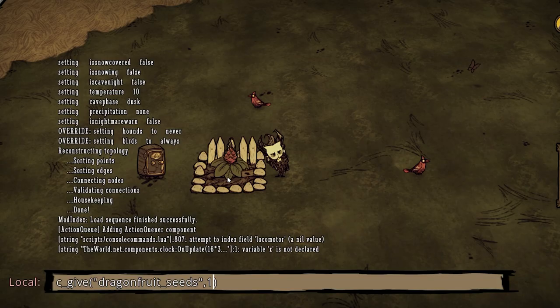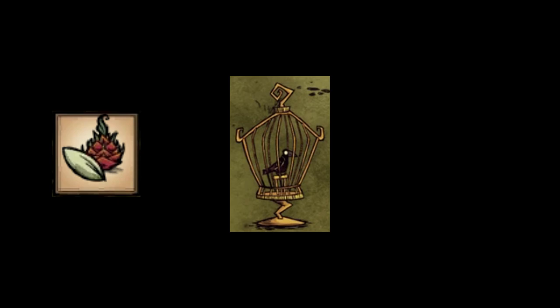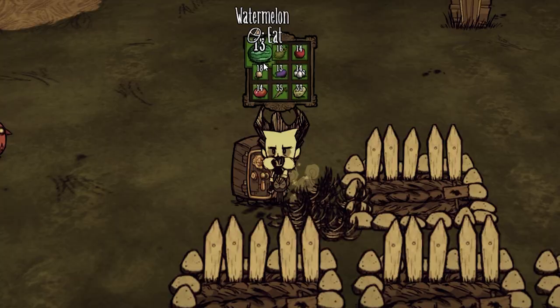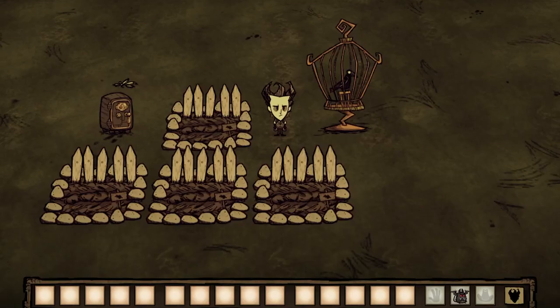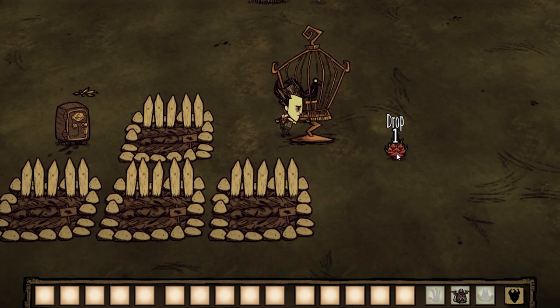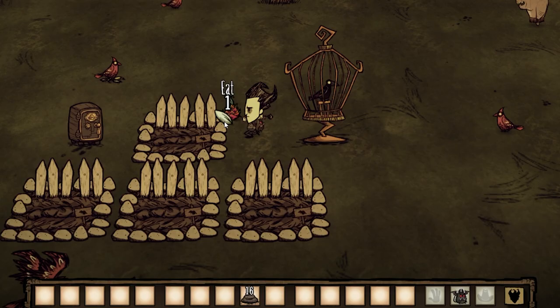Now on to the next step. Step four is to start mass producing your dragon fruit. To do so you will need dragon fruit seeds. To get dragon fruit seeds we're going to need a bird cage and a couple more farms. After getting those set up, take your one dragon fruit, feed it to the bird, and the bird will be able to produce one to two dragon fruit seeds. Obviously to mass produce them we would need two seeds, because one dragon fruit seed means we can only plant one dragon fruit. And we got one dragon fruit seed.